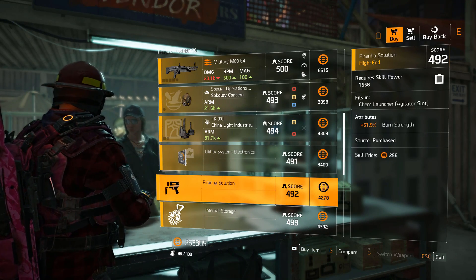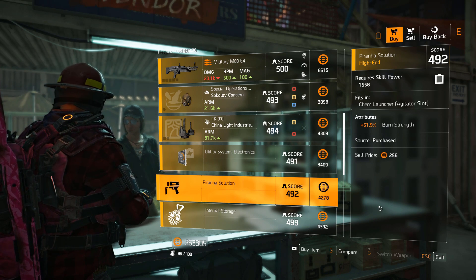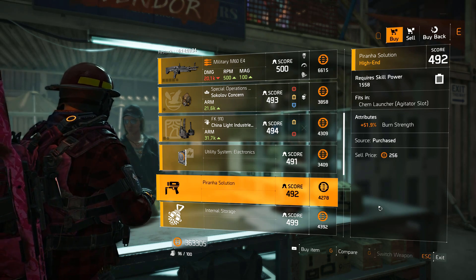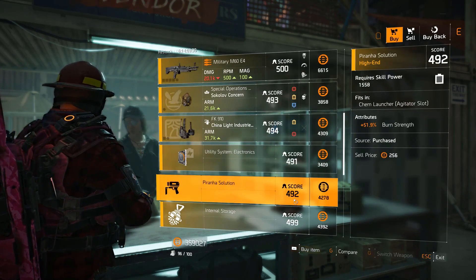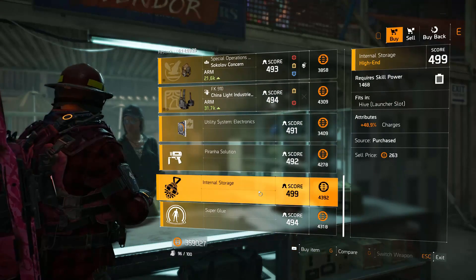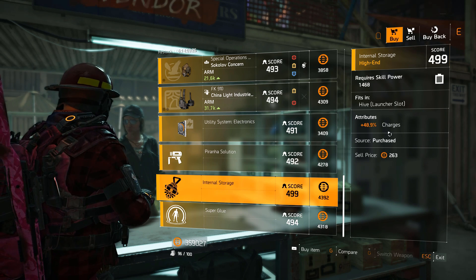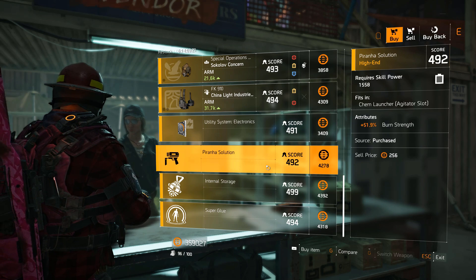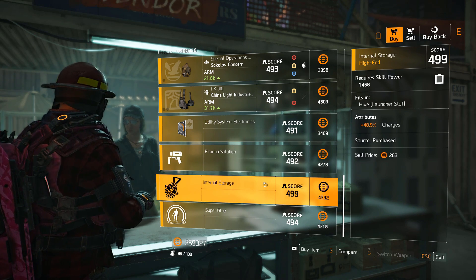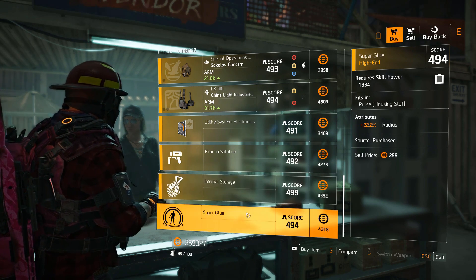Piranha Solution — 51% burn strength, very nice. I am getting one of these. Make sure to pick this up — it's perfect for future updates because the Pyro build is going to be very strong. Hazard protection is going down — keep that in mind. This is a must-buy. I've just bought two. 48% charges for the Hive if you need it.